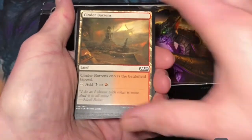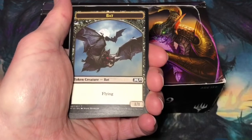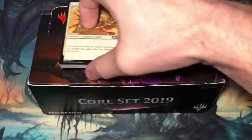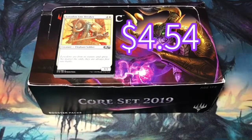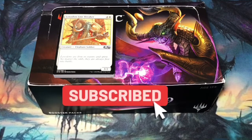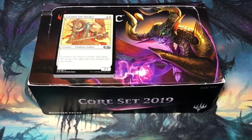Cinder Barons. And a Bat Token. Okay, I'll put the total pack value somewhere on top of Bolas. Anyway, I hope you enjoyed the video. If you did like it, please subscribe and share. Take some time to tell me in the comment section what was your favorite card or the best card out of the pack. Until next time, when I'm back to crack pack number 26 from my Magic the Gathering Core Set 2019 Booster Box in what is the average pack value.